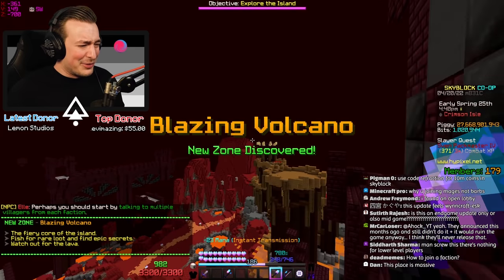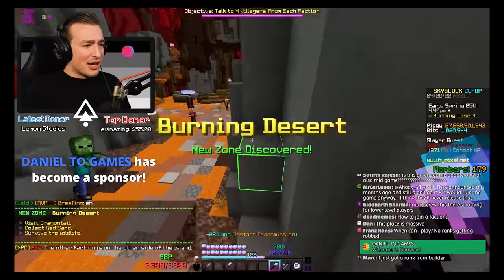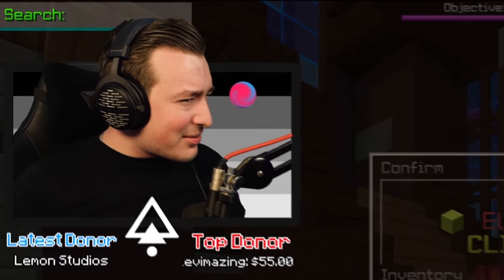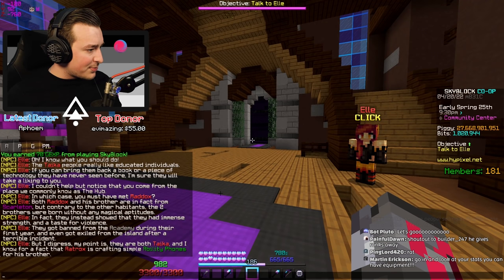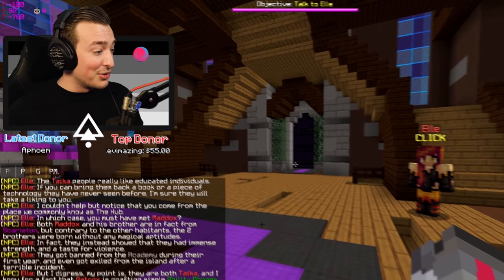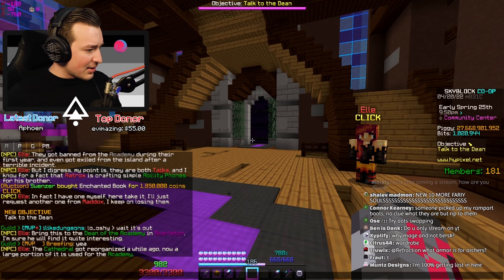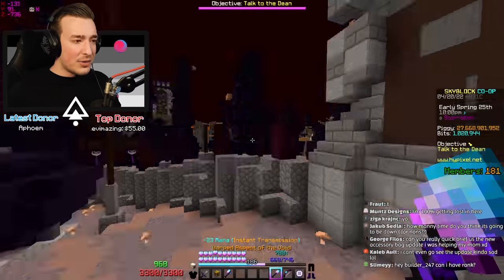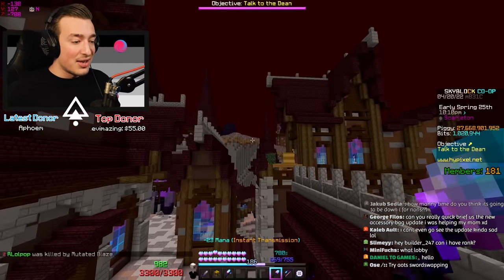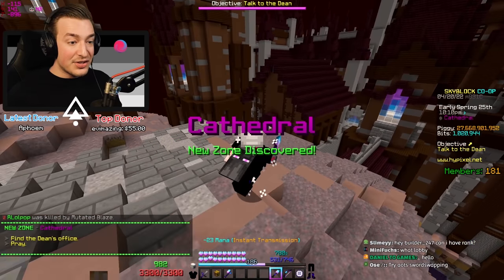I can't believe I'm doing this to myself — but who am I kidding, I'm a Minecraft YouTuber. You must have met Maddox and his brother from Scarleton, but contrary to the other inhabitants the two brothers were born without any magical aptitudes. I'm being given a bat phone — bring this to the dean of the academy in Scarleton. I haven't done this quest before which is a good thing since I did the Barbarian one on the alpha.